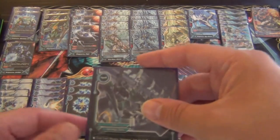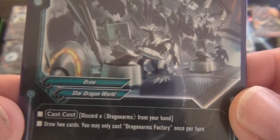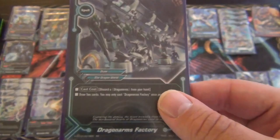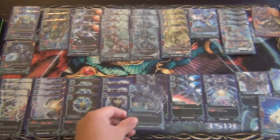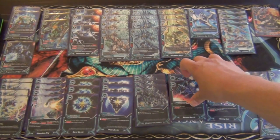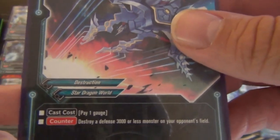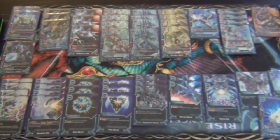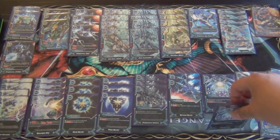Next is the draw spell for Star Dragons: Dragon Arms Factory. The cast cost is discarding a Dragon Arms from your hand — it's pretty good to get those into the drop zone because Jackknife can pick them up quite easily. It lets you draw two cards. Play that at three copies. We also have two copies of a removal spell: pay one gauge to destroy a defense 3,000 or less monster on your opponent's side of the field. That's pretty relevant — there's a lot of monsters it can remove, including Dungeon World.